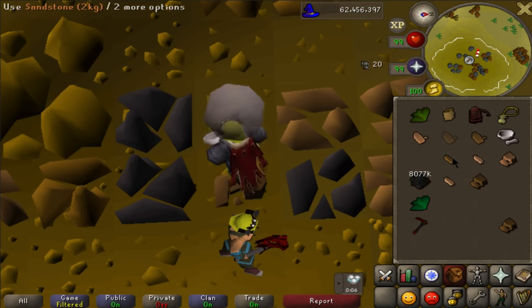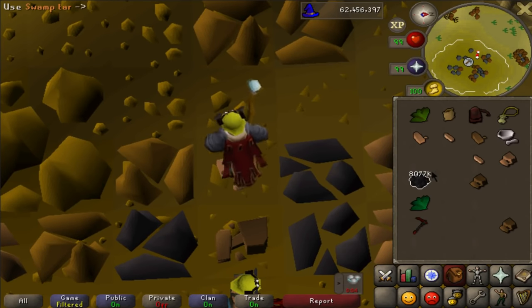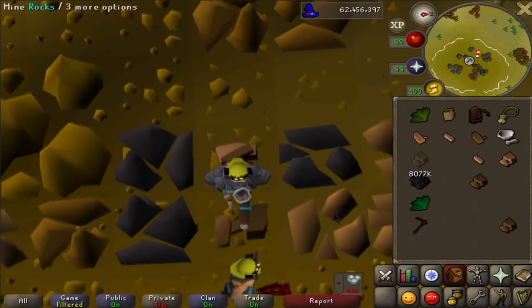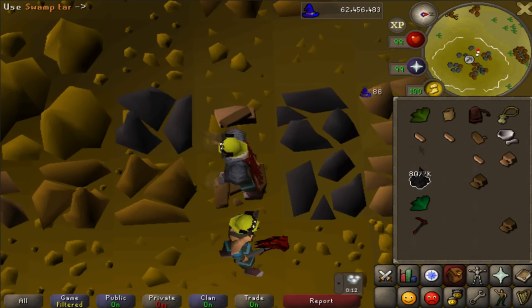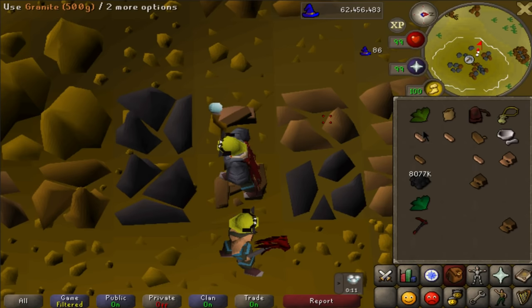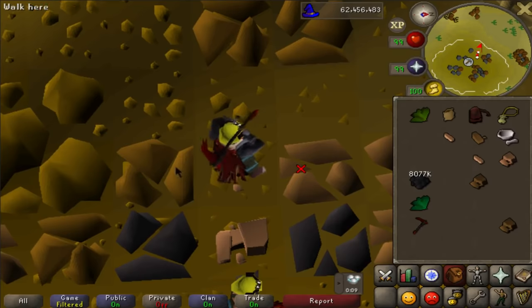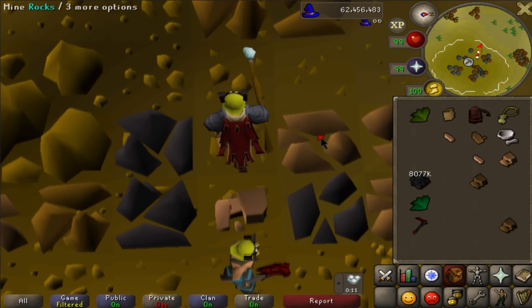The correct timing for ore dropping is right after you click the tar and herb and the next rock. You have a 2-tick window of time where you can drop ores before you have to click back to the next rock in order to still get it within the 3-tick cycle. The total process is: combine herb and tar, click the next rock on the same tick, drop ores in your inventory, and then click back on the next rock within 2 ticks after that.